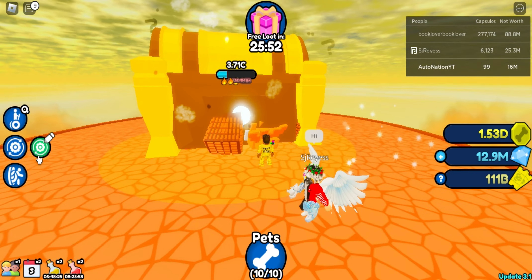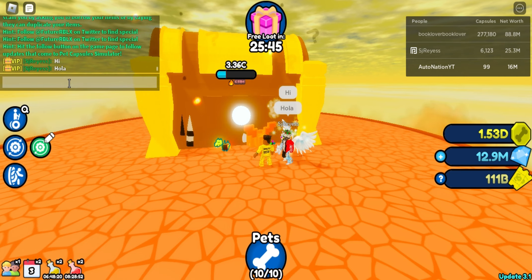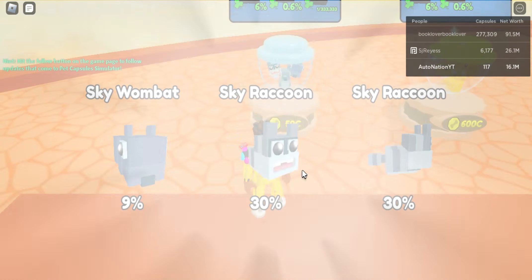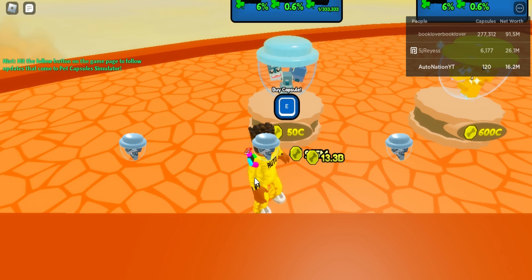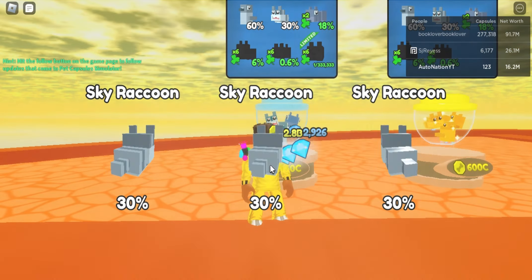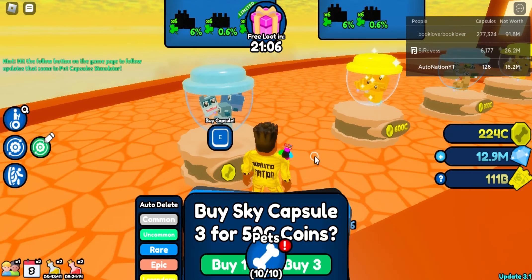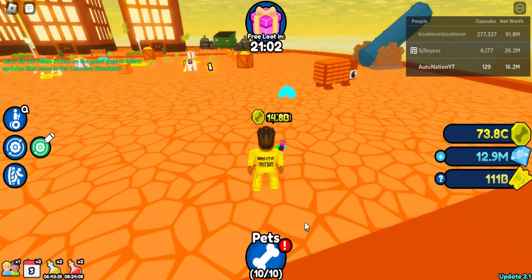And right here is the AFK chest — I can send all my pets to work here. Someone in chat is saying hello! I don't have that many coins right now, so I can get like 10 or so. Come on, just give me a couple more — that's all I need. You're not going to give me a legendary, and I'm not using a potion right now since I'm not doing full hatching. There we go — that's all our coin type correct.